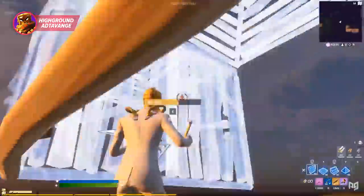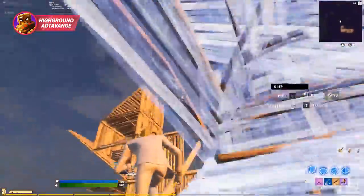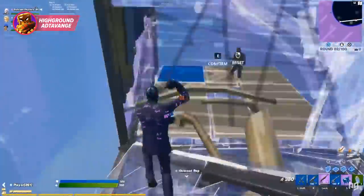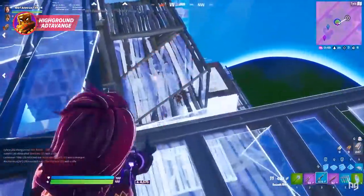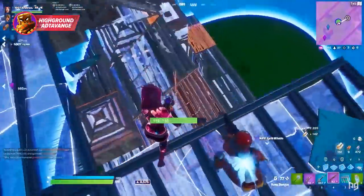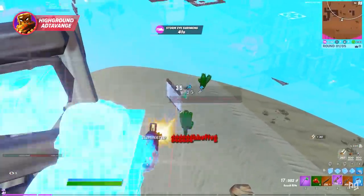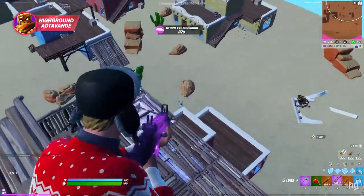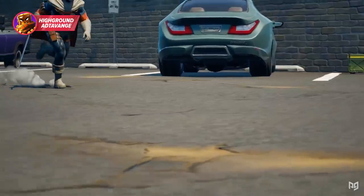A high ground retake is a combination of certain moves that allow you to gain the high ground over your opponent, which gives you a huge advantage. High ground allows you to be safe from being shot by anybody above you and allows you to overlook every player under you. This allows you to put heavy pressure against your enemies and forces them to use more materials and healables than you.